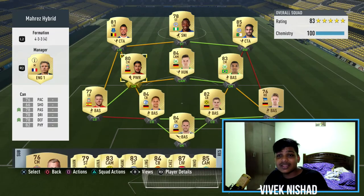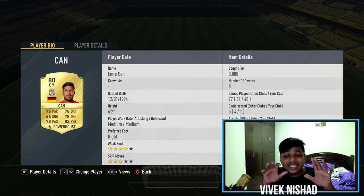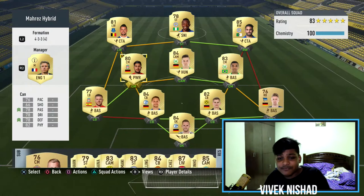Moving to our left center mid, we have Emre Khan — my favorite player. I bought him for 3k, but he's now going for 2.1k. You have to take note because he's an all-round player — almost all his stats are 80: 76 pace, 78 dribbling, shooting is okay, 78 defending, 82 passing, 82 physical. He's an absolute beast, comparable to Renato Sanchez. He has four-star weak foot and can shoot quite well from outside the box.